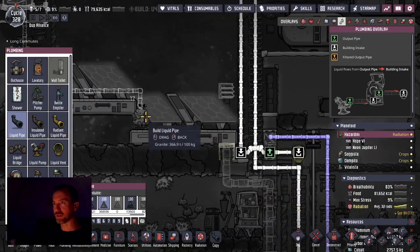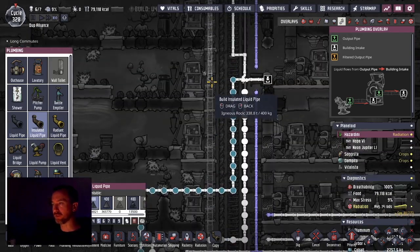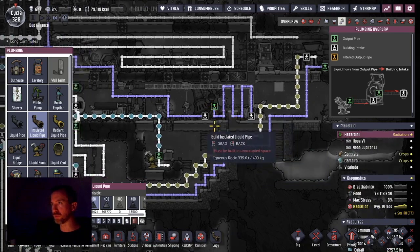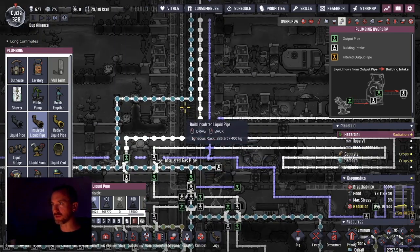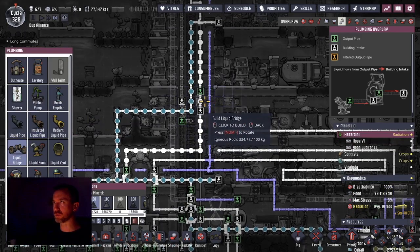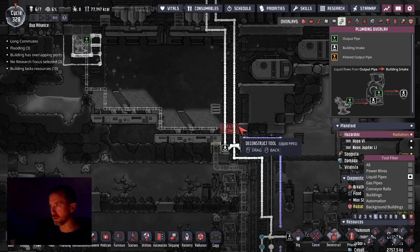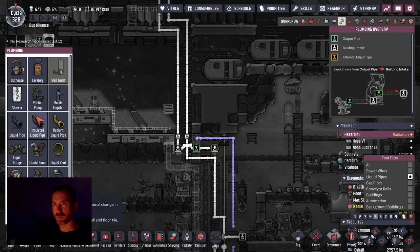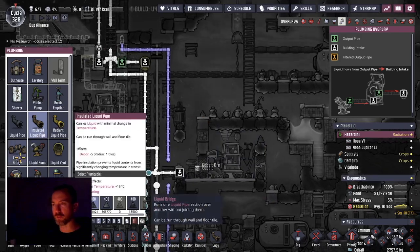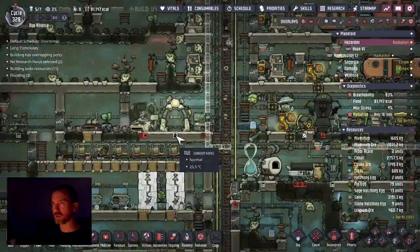After producing plastic, my next project is to have a deep freeze in my base, utilizing the fact that I have this plastic. Goal number one: produce plastic. Goal number two: deep freezing of food. That's going to allow me to store an infinite amount of food, compared to the fridge where I'd have to build a second fridge to do more storage.